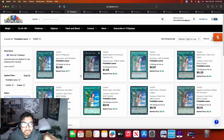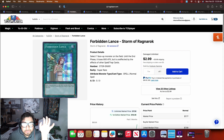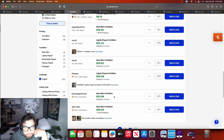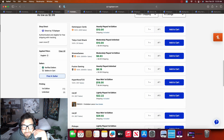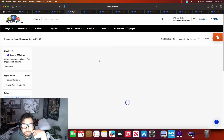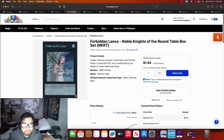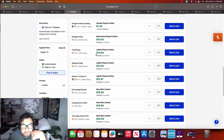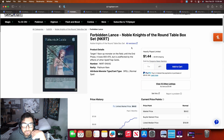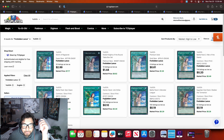Forbidden Lance — I saw a lot of Kashtira builds teching this at the event. The super rares are starting to hit around $18 to $19 near mint, going up to $30 to $40. There's also a Platinum Rare version hitting $15 to $16, going up to $20 to $25 on the first page. Commons and gold rares are available for budget players. Forbidden Lance is a tech Kashtira will probably be maining more often because it dodges cards like Impermanence and Book of Eclipse to protect Shangri-La, so keep an eye on it — it might go even higher.